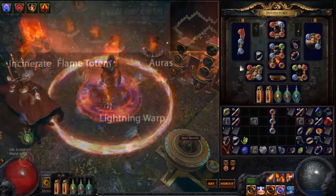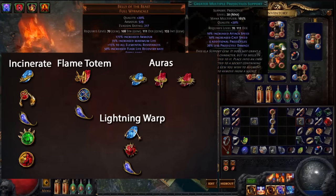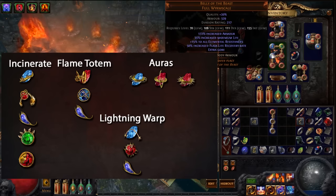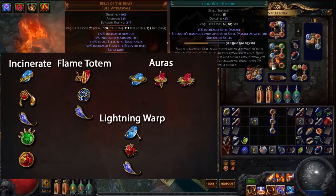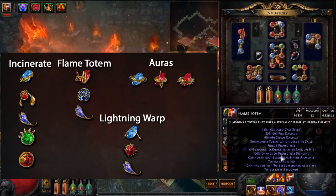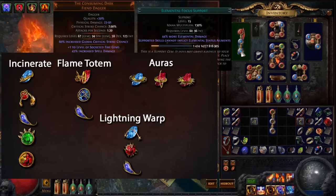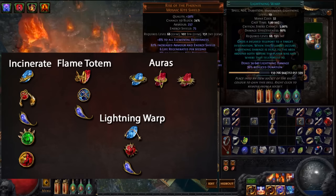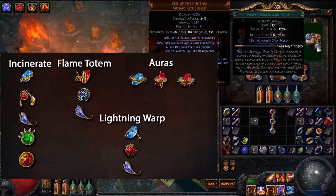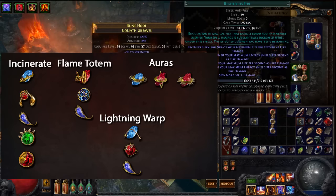When it comes to my gem setup, my main damage setup is Incinerate, supported by GMP (Greater Multiple Projectiles), Life Leech support, Faster Casting, and Iron Will support. I also have a Flame Totem, supported by Faster Casting and Elemental Focus. I'm using a teleport setup with Lightning Warp, supported by Less Duration and Faster Casting. The auras I'm using are Purity of Fire, Vitality, and Clarity to get more mana back. My Righteous Fire is not supported by anything.